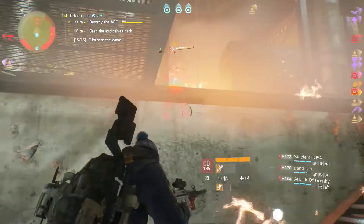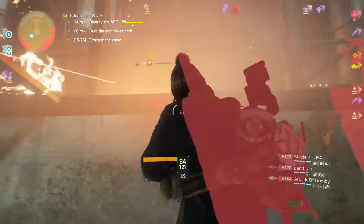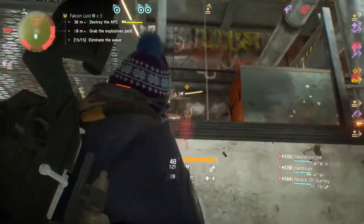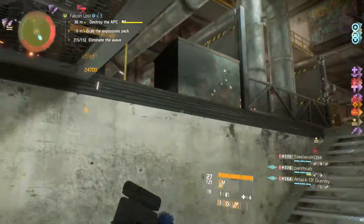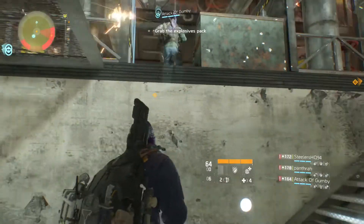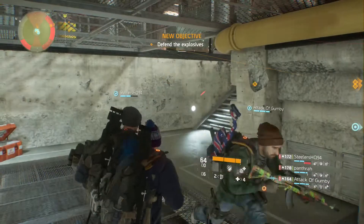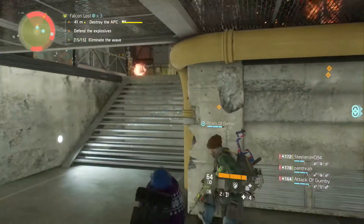Now to talk a little about the bombs. As you might already know, every few waves a bomb carrier spawns. Once killed, the dropped bomb must be planted on the APC to do damage. The tactic that most people prefer is to have two people on each side turn off the turrets, but my problem with that is that spreading out can be dangerous and there still might be excess enemies when it must be planted, making it much more difficult.